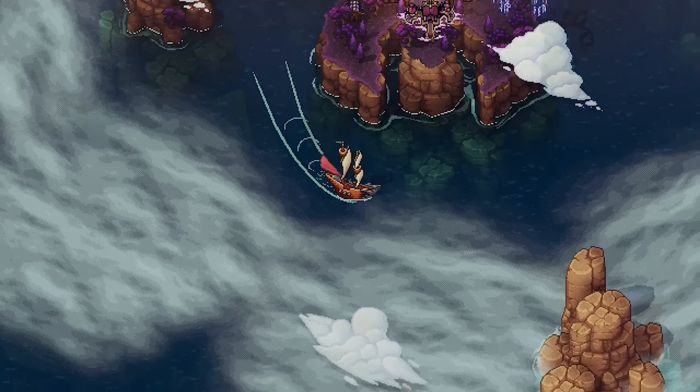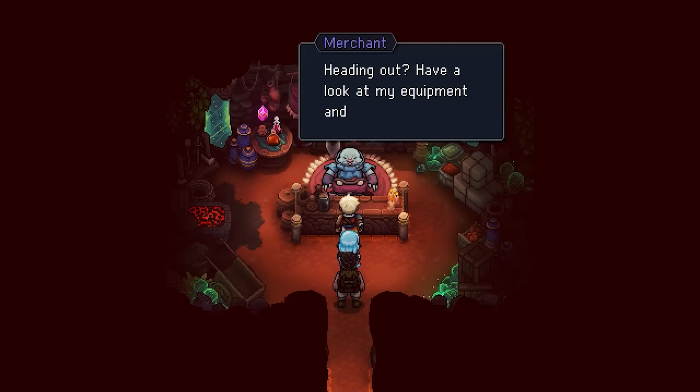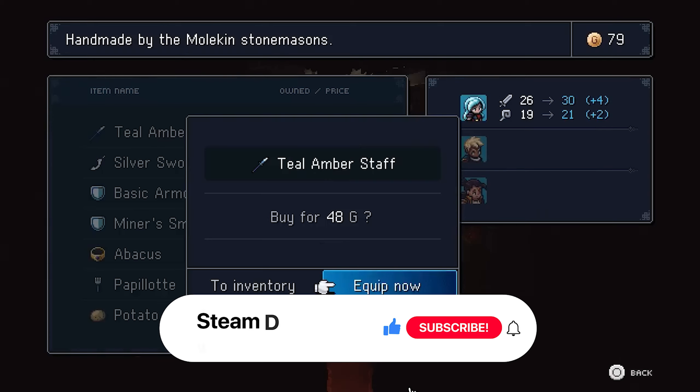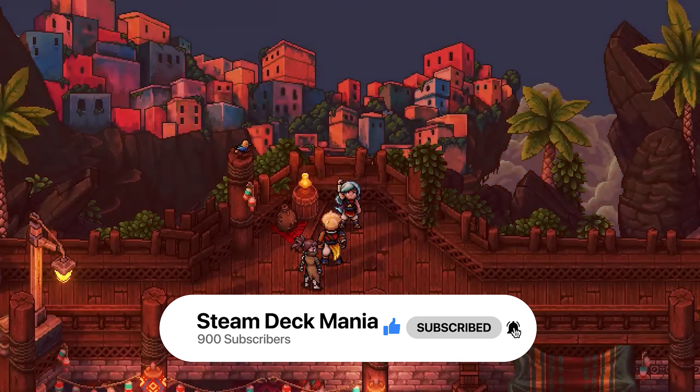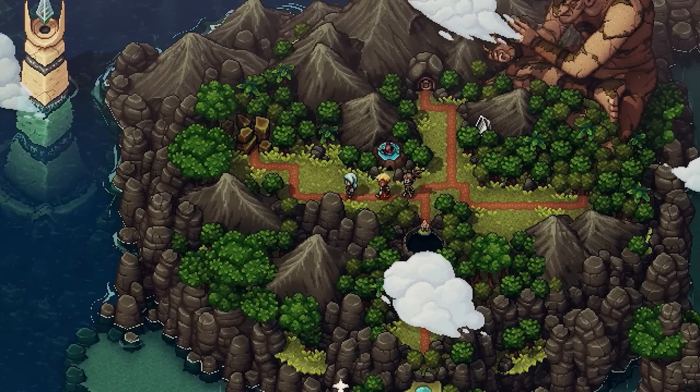So grab your Steam Deck, head over to the Steam Store and let's dive into must-have games that you can play right now on your Steam Deck. But before we start, don't forget to hit that subscribe button, tap that like button and ring the bell so you never miss an update. Now, without further ado, let's dive in.